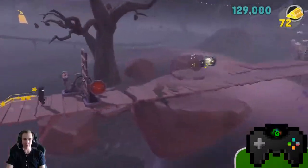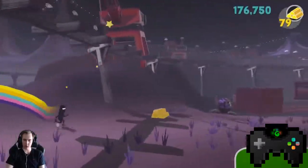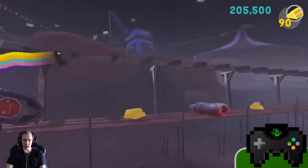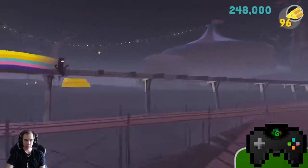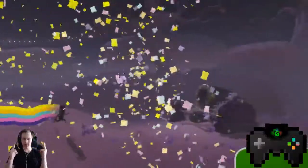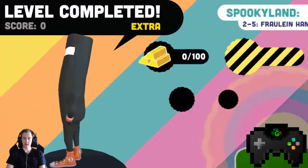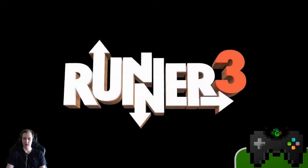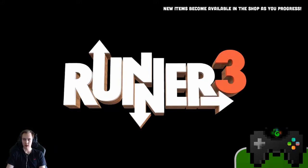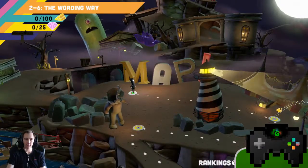Maybe these gold bars are actually made of butter. Alright, we're going to slide right down, get the gold, punch and kick our way through, take the high route — jump over, there we go. He's coming again — kick him. We have conquered this learning experience from hell. Then again I am the one trying to go for all the gold — maybe I shouldn't have, but I need to be a completionist. So let's continue: we have The Wording Way.